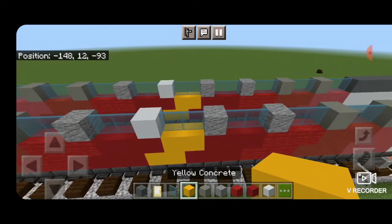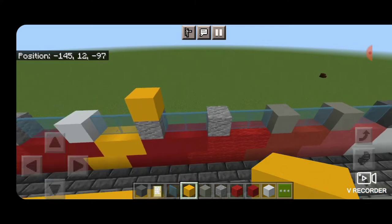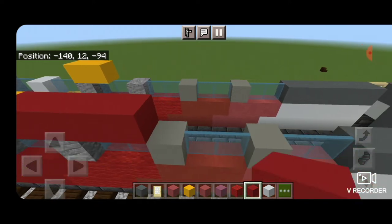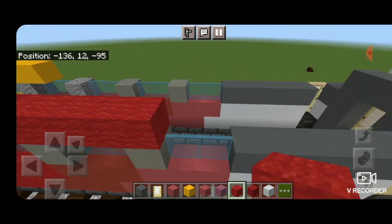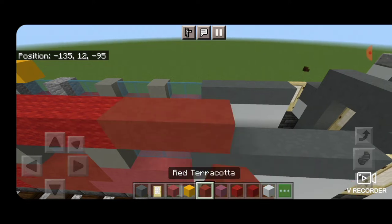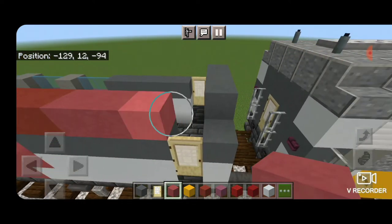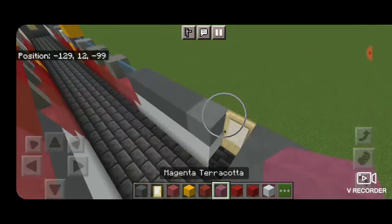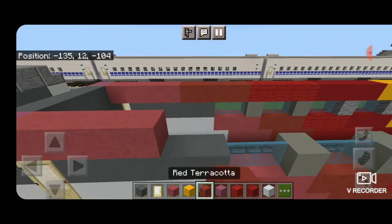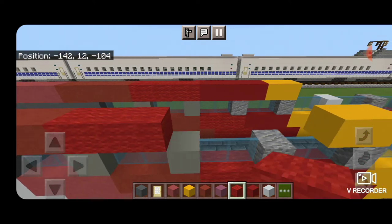Then we'll come on top above here to the right of where the yellow concrete is and put two yellow concrete going this way. Same thing over there. Then next to this we're going to do four red concrete, four red wool, then four red terracotta, then four pink terracotta, and one magenta terracotta. We'll copy it over here: one magenta, four pink terracotta, four red terracotta, four red wool, four red concrete.